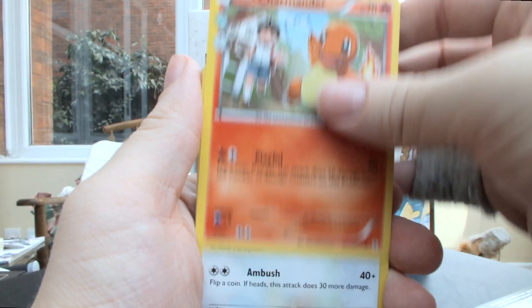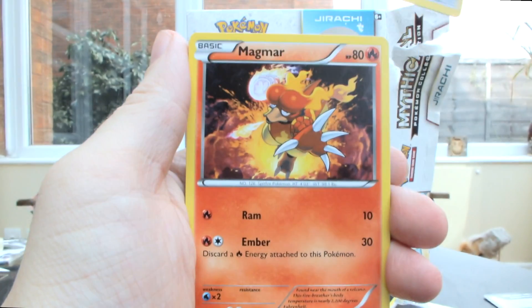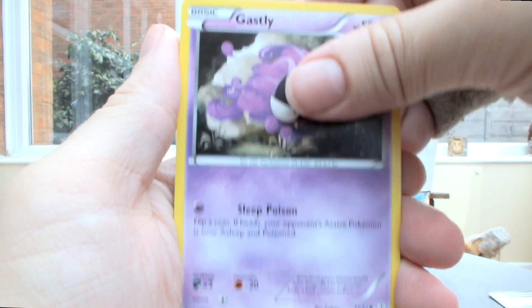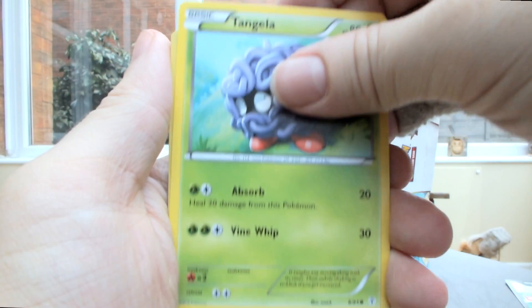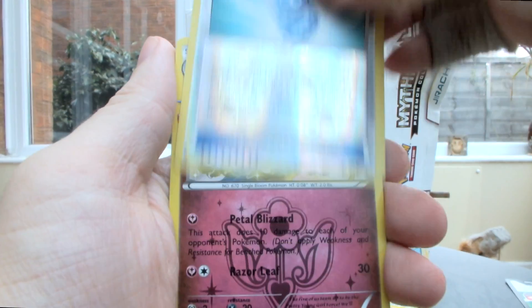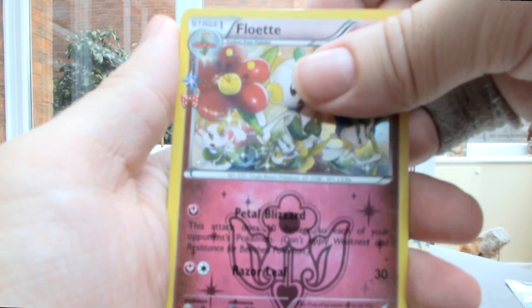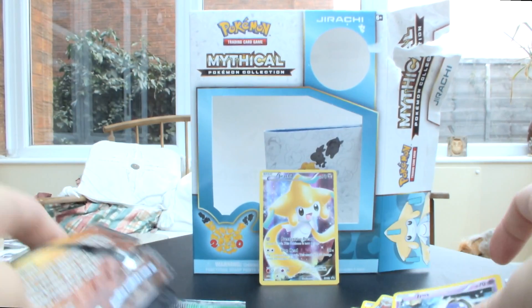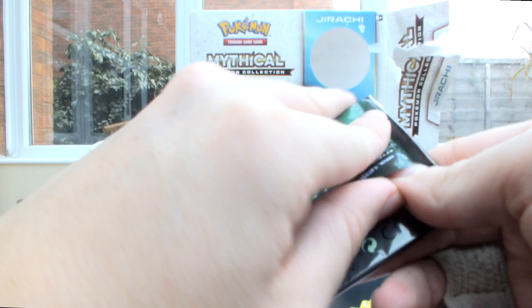Charmander, Persian, Pokeball, Magma, Ghastling, Fire Energy, Tangela, a Reverse Evo Soda, and a nice Holo Floette from the Radiant Collection. And then a regular rare Jinx to round it off. Not a good start, but hopefully the Venusaur pack can pull us something nice.